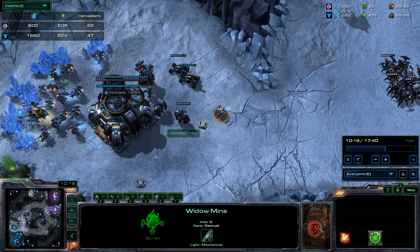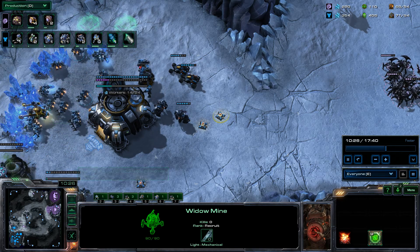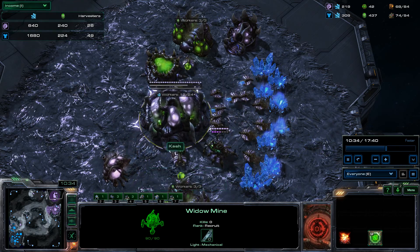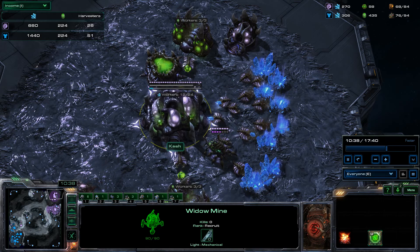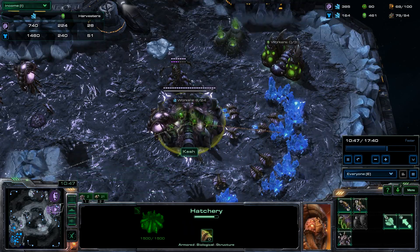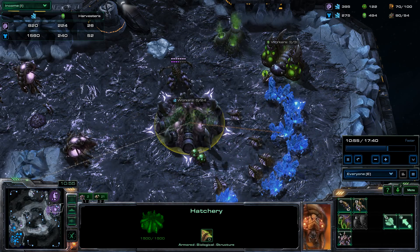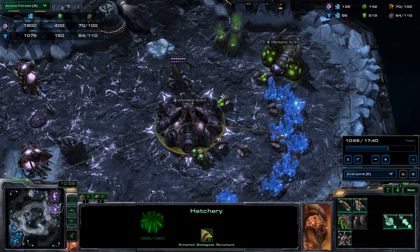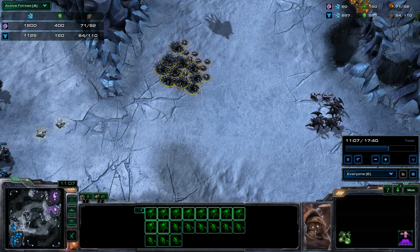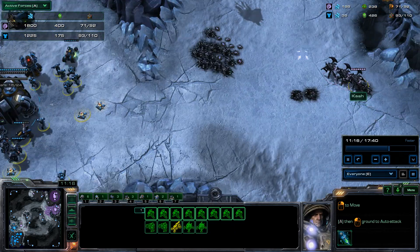Now he can just build more Widow Mines and put them into a more defensive position. My income is still bloody awful. I'm making four drones now at least, but it's ten minutes in, I've got 26 workers, and I've only got 12 of them mining minerals. This base is at half efficiency, and I only have eight on this one. Out of 26 workers, he's got double my worker count on two bases. I've still got a much bigger army because I've just been going into this, which is not a good idea.